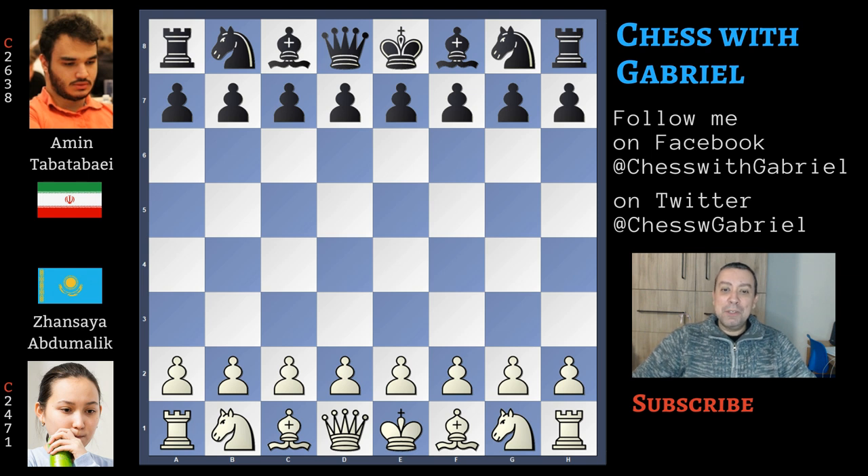Hello chess friends and welcome to the channel! I'm back with a new video from the Gibraltar Masters 2020. This is a beautiful game played in round 2 between Zanzai Abdumalik, one of the strongest emerging female players, and the well-known Iranian grandmaster and prodigy Amin Tabatabai. Let's get started!